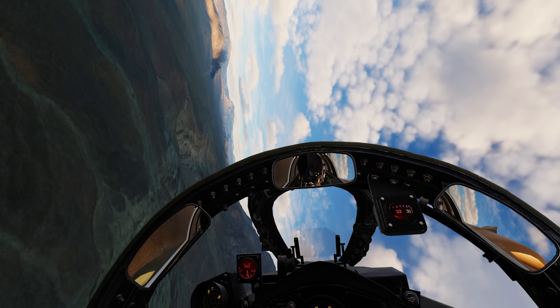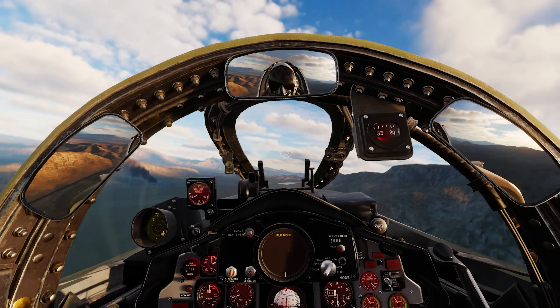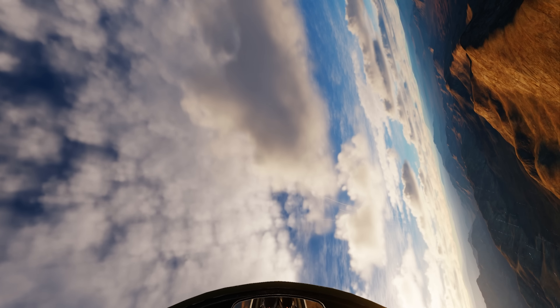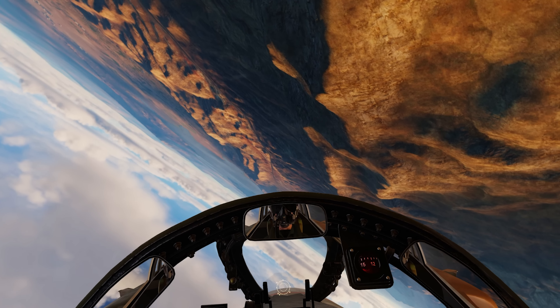We're going to try to kill whatever we can find. There's a missile out on me — there's a Mirage F1 on my radar that just shot a missile at me. So we're going to back out of this area. There he is, I can see the missile launch. I'm going to back out of here. We do have friendly units here so I'll circle back around and see what we can find.